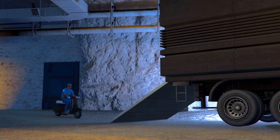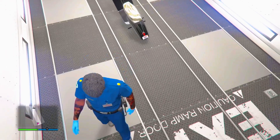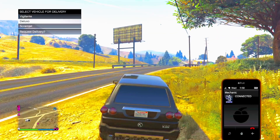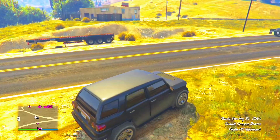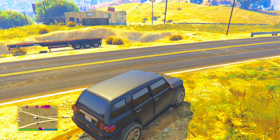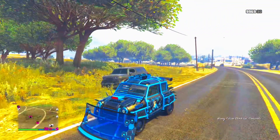You can also buy a bike and bring it into your MOC. Hop off the bike you don't mind losing and exit the MOC, then exit the bunker. Once outside, call up your mechanic. I'm in the BJXL for transport right now, but call in the car you want to dupe — in my case the Future Shock AC — and drive it into your bunker.